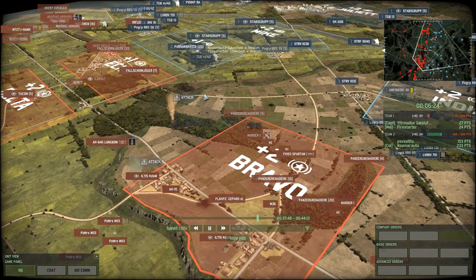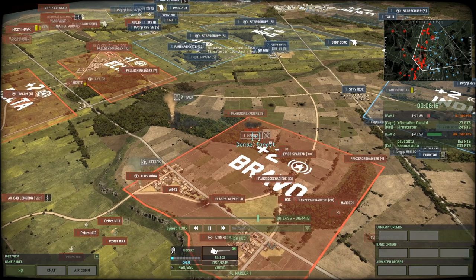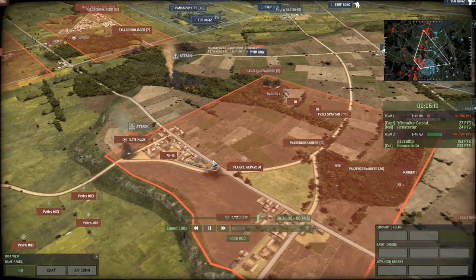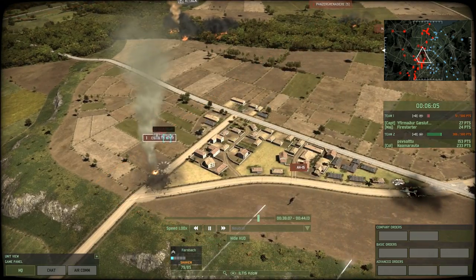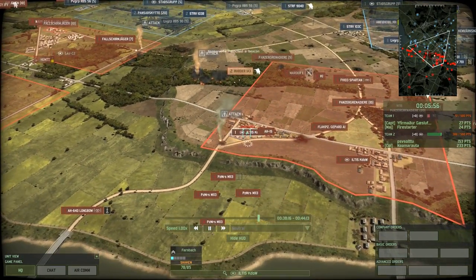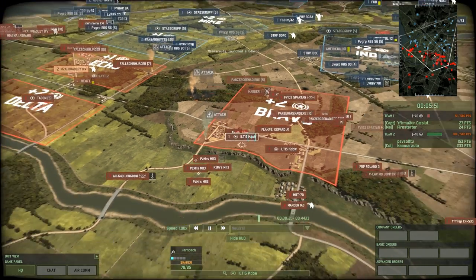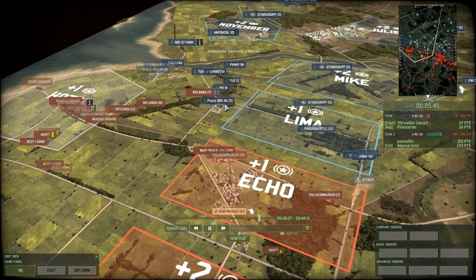Unfortunately I think it's just a matter of units outclassing the others — the Marder 1s are almost just as good as the STRFs, and the K1s were just the perfect situational tank to deal with those units. Unluckily the SK-60B did not destroy the Iltis Kado — the missile was slightly off. The red team knows that the blue team knows where the Iltis Kado is, and they're just going to move it to a different position, making it incredibly hard for the blue team to get a second chance of destroying that CV.